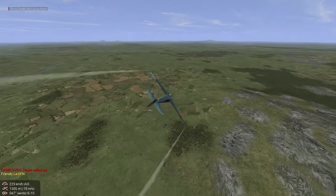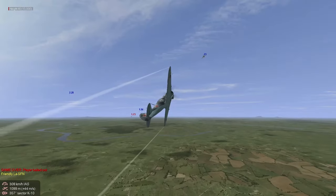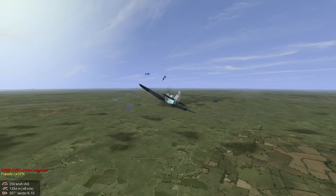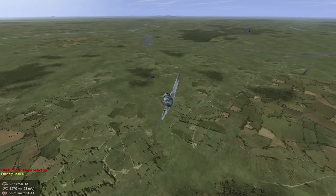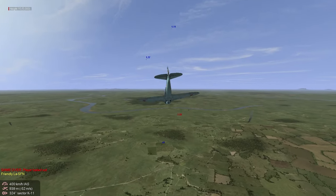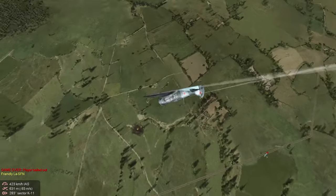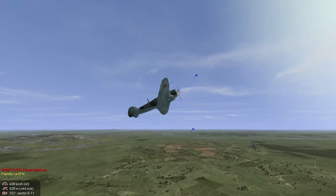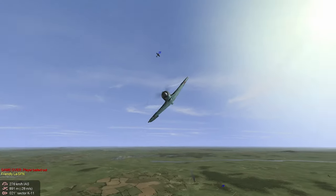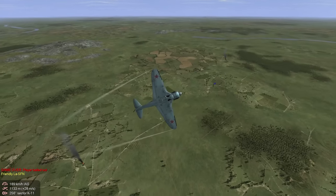Got a nice little dogfight happening here between number 4 and that 190. Looks like he's staying behind him pretty well — he might get a shot off. He's scoring hits. Sadly I don't know if he got any critical hits. Surprised he's still alive, but he's about to get a 190 on him. Looks like they got the kill. Number 4 is in trouble though — he's got a 190 on his 6 and I don't know if he can out-maneuver him. He's got to hope for an overshoot.